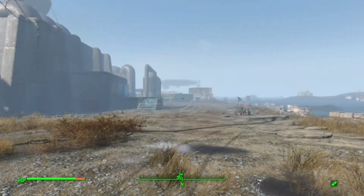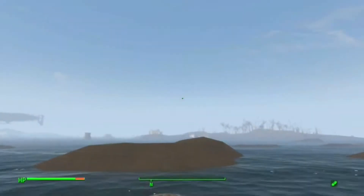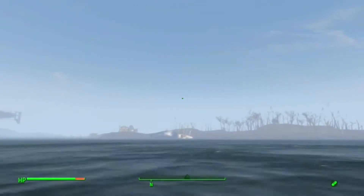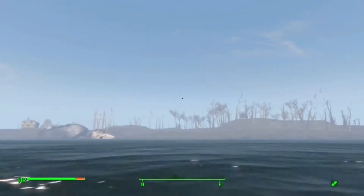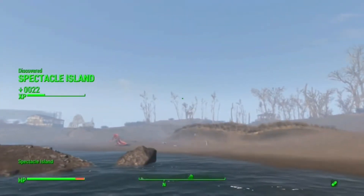Not gonna lie, I've Googled about five times how to spell 'spectacle' because I'm a bit simple. As you can see on the map we're just north of Warwick Homestead. What we're doing is leaving Warwick Homestead and crossing over the lake — or the great sea, whatever it is — to said Spectacle Island. There's a little house there but we'll come into it later.